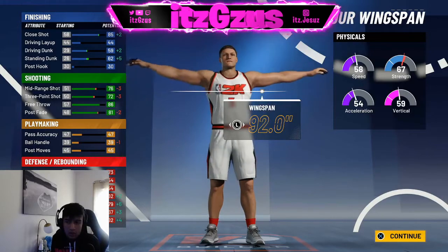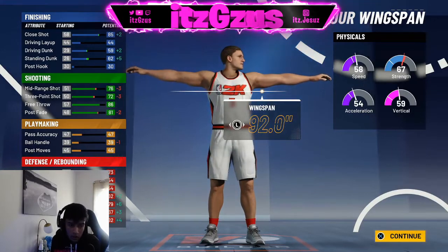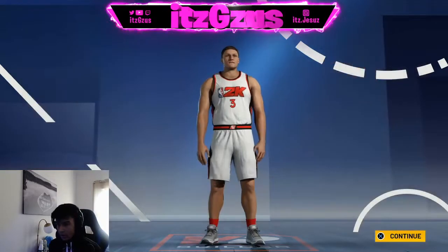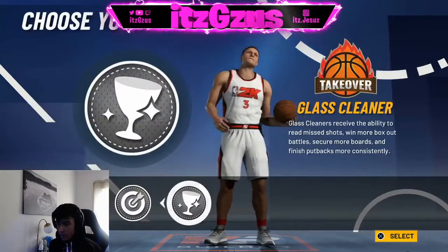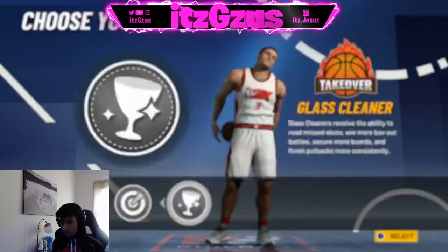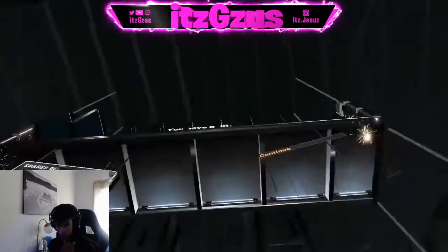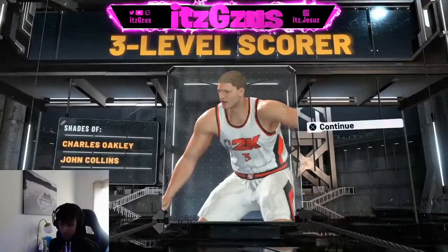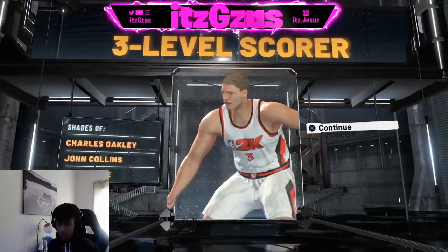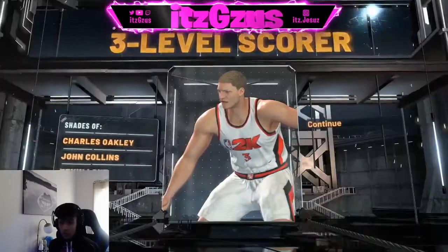6'8" insides are only gonna kill if you're playing with a good-ass guard. If you're not playing with a good guard, GG — I'm not relying on nobody like that. Max that right there. Best build in the game, three-level scorer. That's my shooting center — it's called a Three Level Scorer.